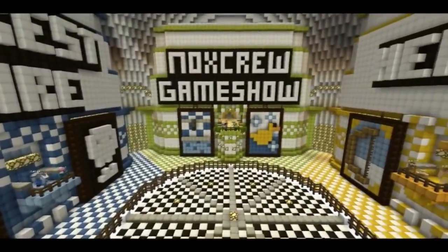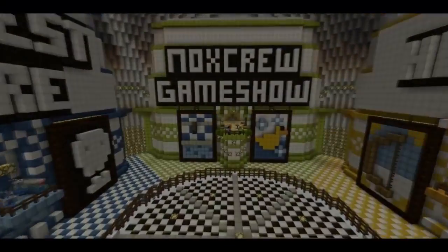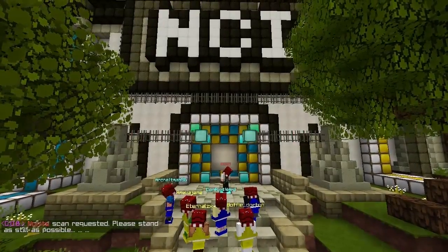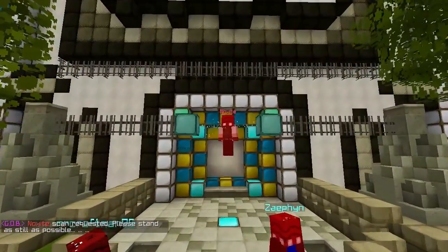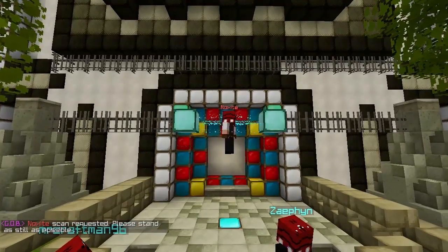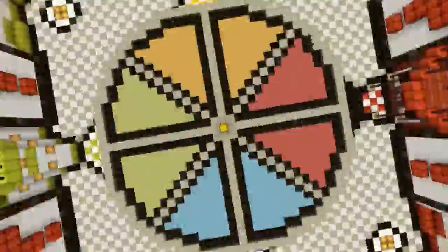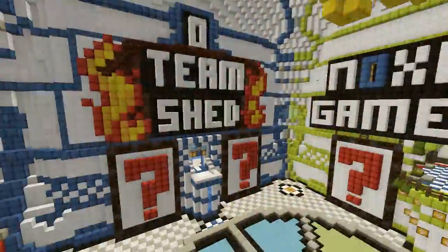This led to the removal of the Decision Dome and the sadness of our fans. But with a new season comes new technology. Minecraft has evolved to the point where almost anything is possible, and we seized the opportunity to reintroduce the legend. Ladies and gentlemen, I'm Avondale, and I give you the Decision Dome 2.0.